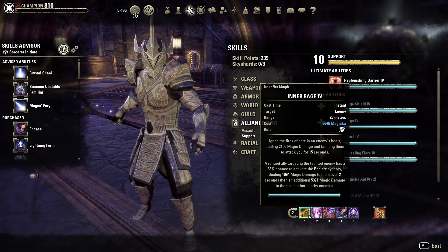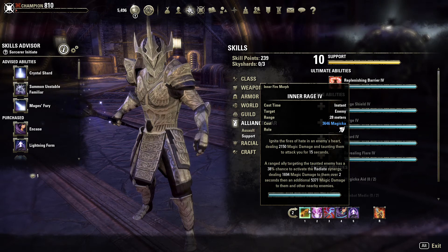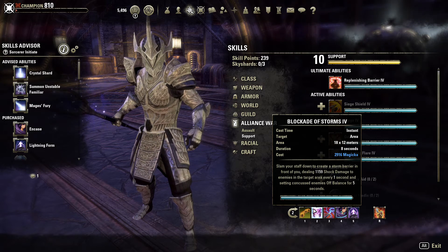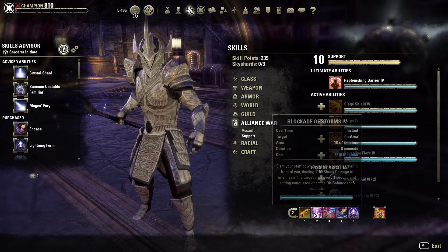On the back bar, Inner Rage is our ranged taunt — it deals 2.1k magic damage and taunts the enemy to attack you for 15 seconds. A ranged ally targeting the taunted enemy has a 38% chance to activate the Radiant synergy, dealing 1.6k magic damage over two seconds plus an additional 5.3k magic damage to them and nearby enemies. Blockade of Storms plants your staff to create a storm barrier, dealing 1.1k shock damage every one second and setting enemies off balance for five seconds. Most DPS magic players are running fire staffs, so this sets enemies off balance, which procs Concussion and grants Minor Vulnerability so they take 8% more damage.